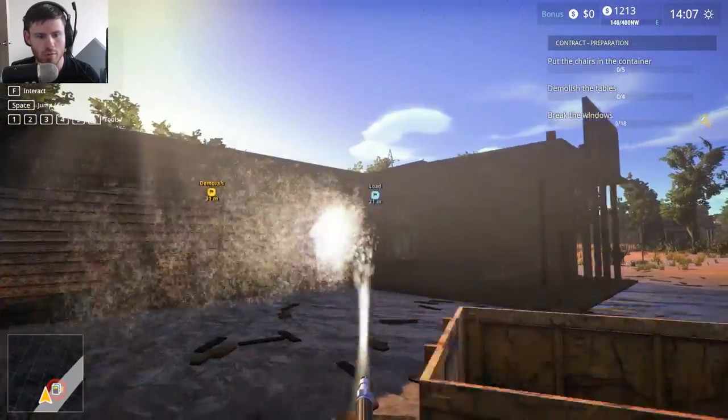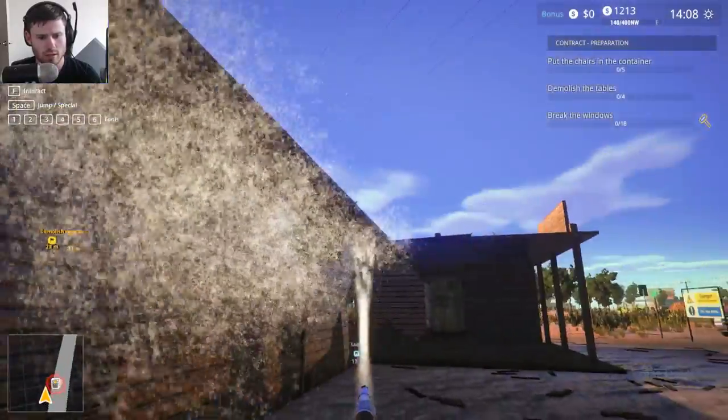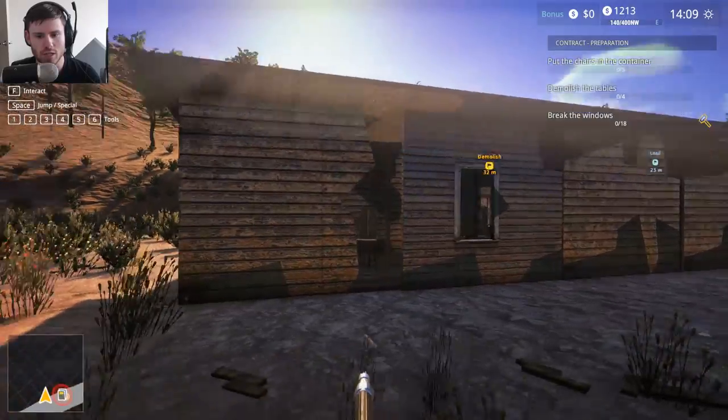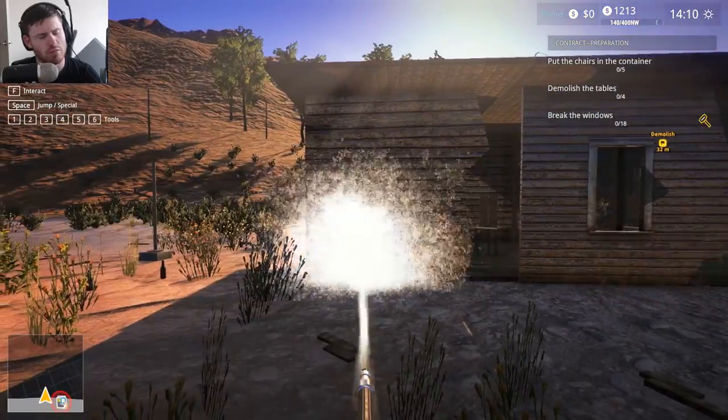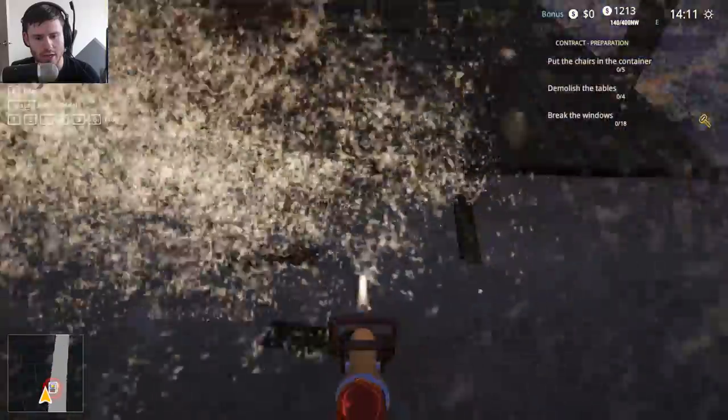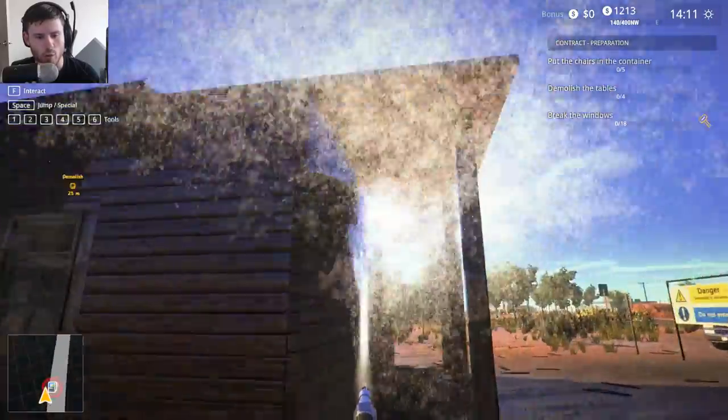So we literally have to do this to the whole entire building? You can visibly see where the building is wet, so we just basically need to wet down the entire building before we demolish it.